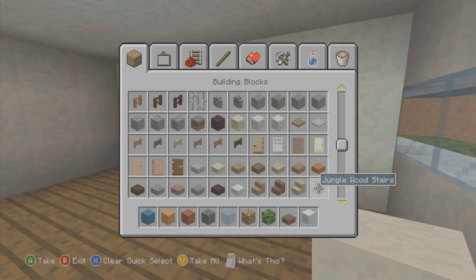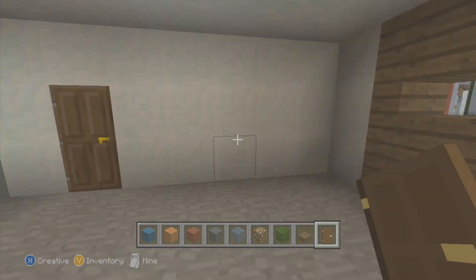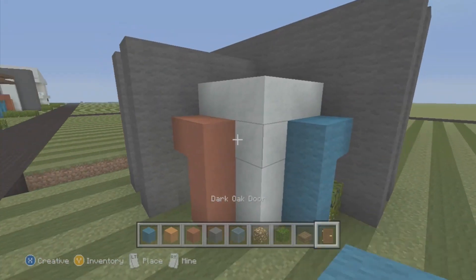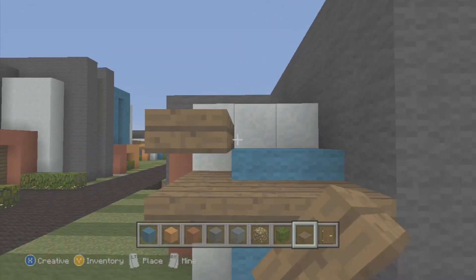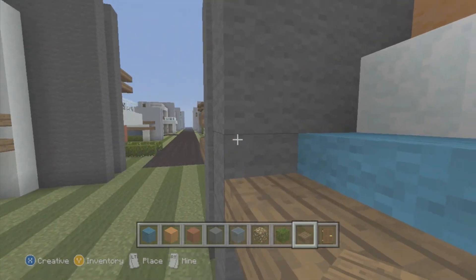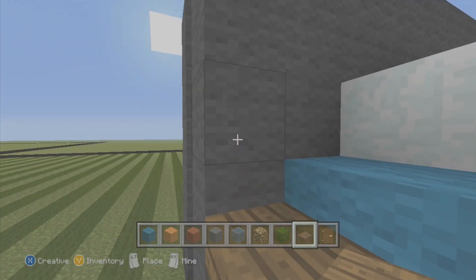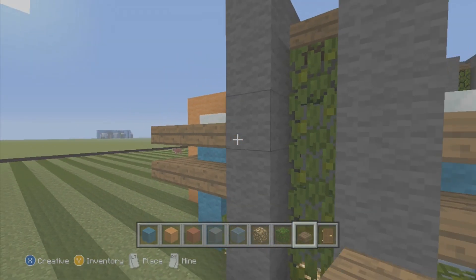The next thing you need is a door — I like to use the dark oak doors because they look so nice. I'm going to come in this way for a fresh clean cut through there and place a door right here as well. Now get the spruce wood slabs and come down on the bottom like this and outline the blue area.